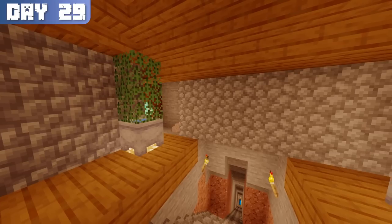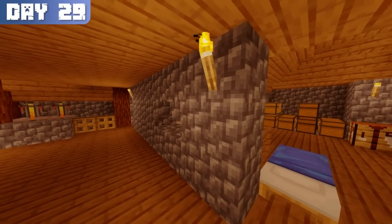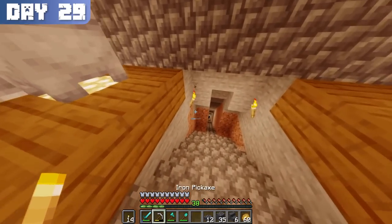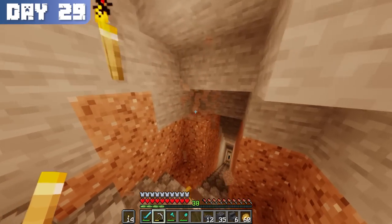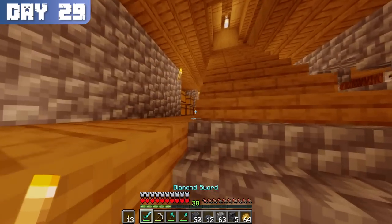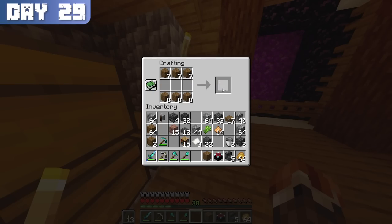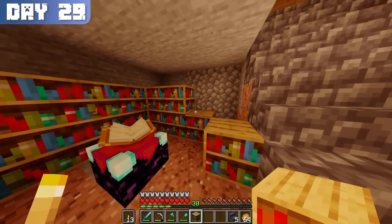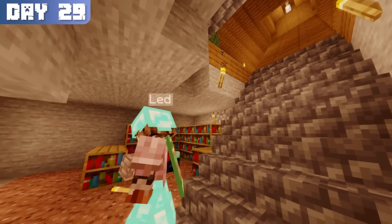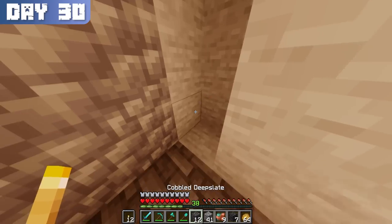But I didn't want to be wasteful, so I used the deepslate I mined to replace the cobblestone walls, giving the area a much more polished and inviting atmosphere. A thought then dawned upon me — I needed a room for enchanting, so I chose a spot near the main staircase to begin mining out. Just as I had mined enough space, I had grown enough sugarcane to make the remaining bookshelves. To conclude the day, I returned to the new room and set everything up, adding a nice tile floor, ceiling, and walls.